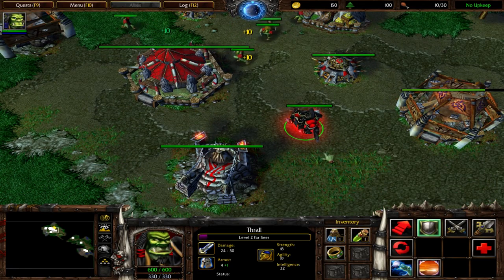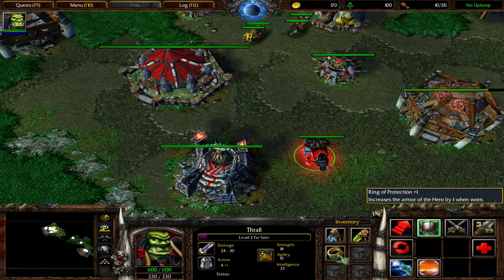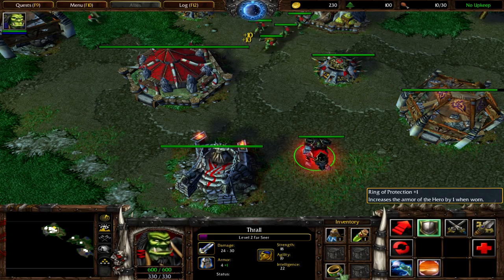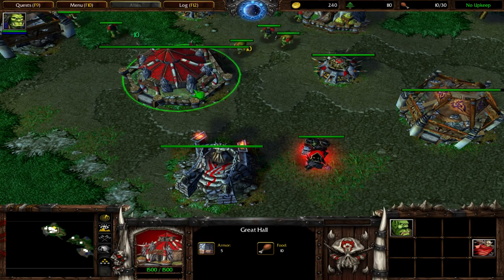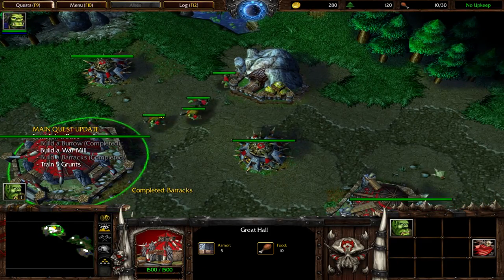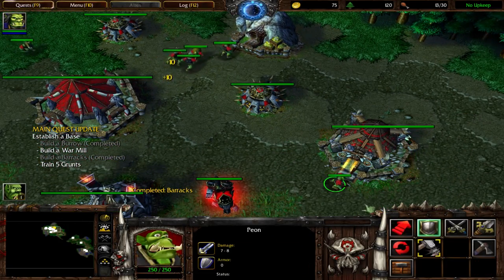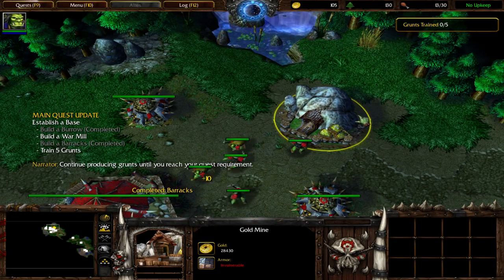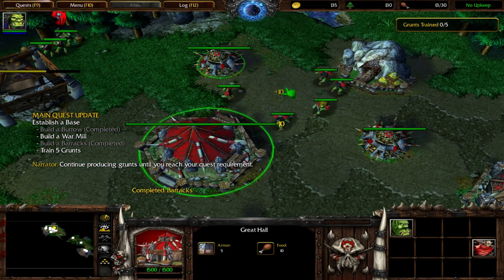The heroes will actually come back to life with the altar. I think it costs gold or something. Am I not allowed to move items? Oh, I have to right-click on it first. Interesting — one of those things that you learn. Gold is kind of like — continue producing grunts until you reach your quest requirement.